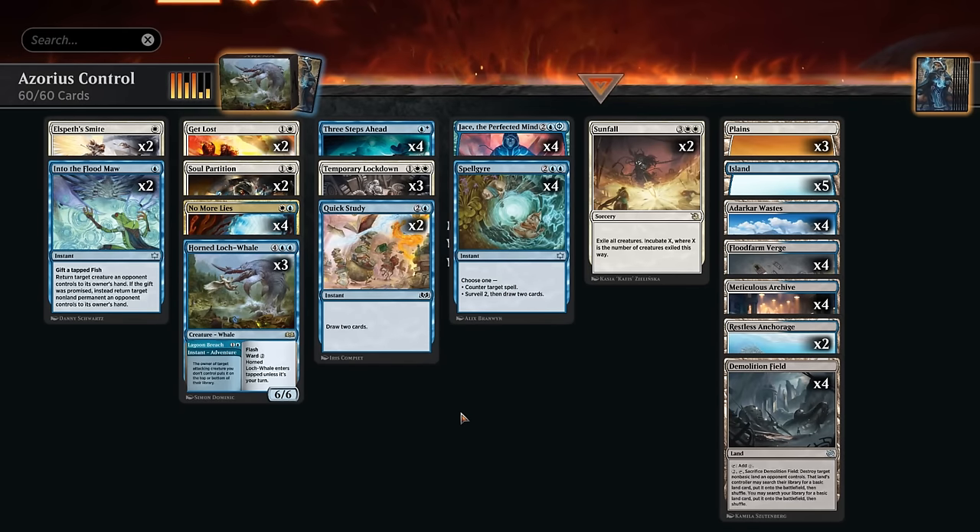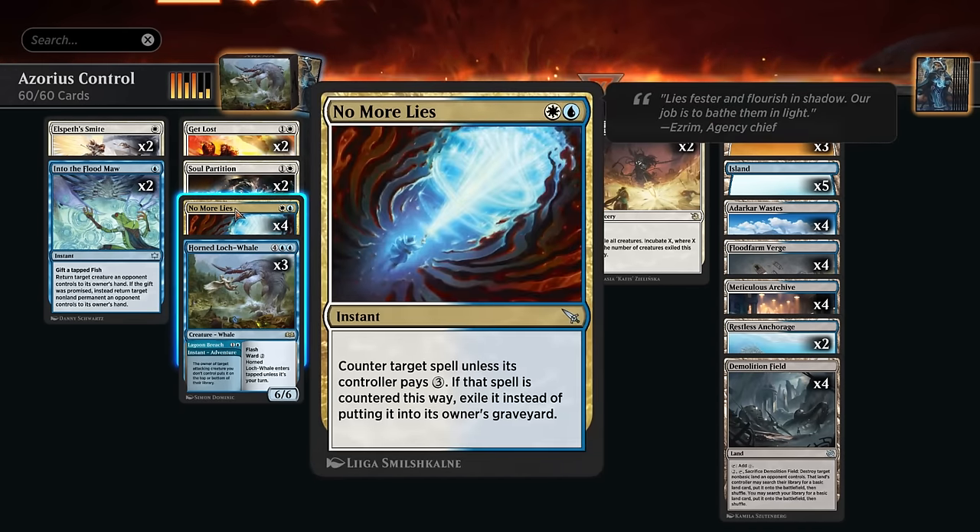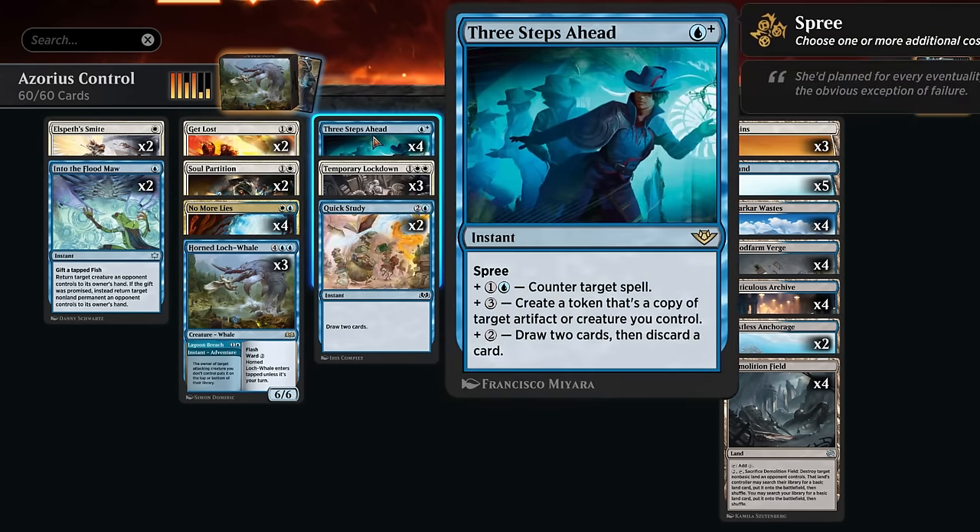As any good blue-white control deck, we've got lots of counterspells. At two mana there's No More Lies — very good early, will also exile the spell we counter, but it will drop off as the game progresses. Then at three mana we can cast Three Steps Ahead, a very versatile counterspell since we can potentially choose multiple modes, including draw two and discard, so we can potentially counter, draw two, and discard for five mana total.